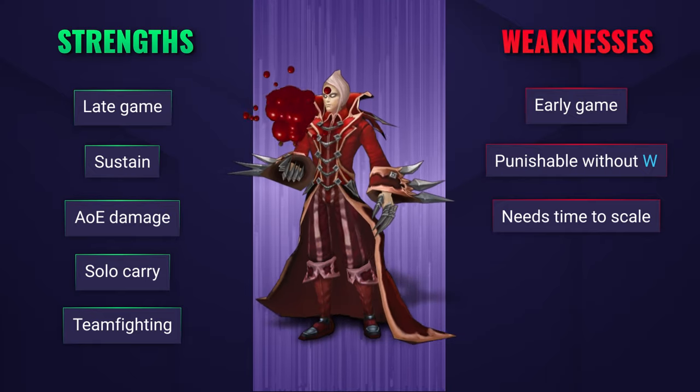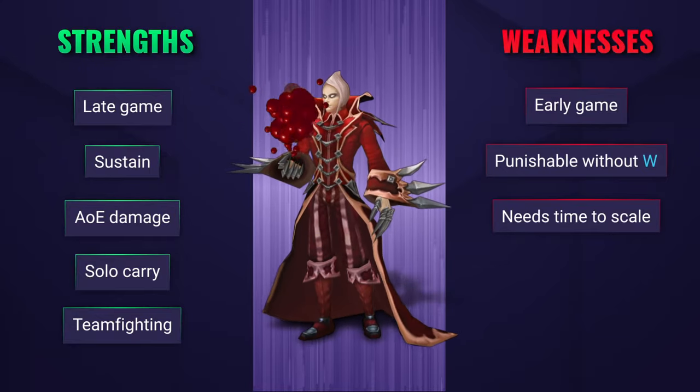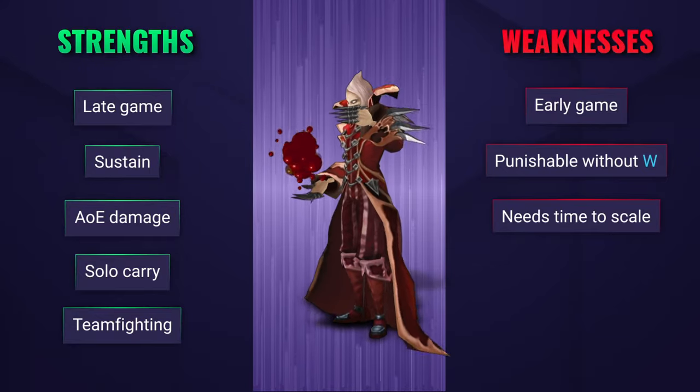Vladimir is, however, extremely weak and fragile in the early game, and if he wastes his pool, he's super vulnerable to ganks and all-ins.